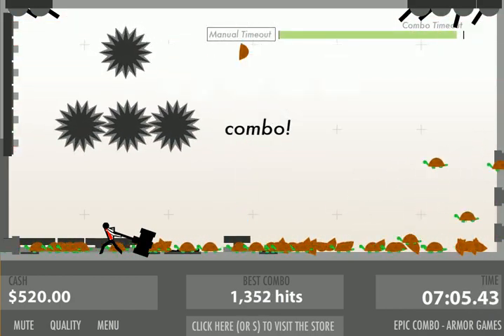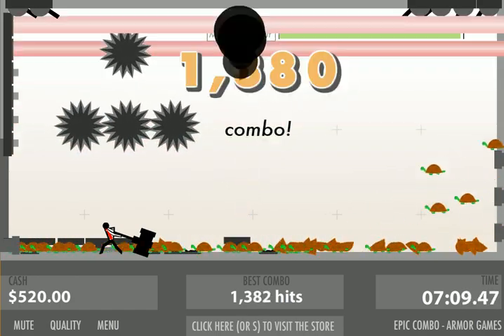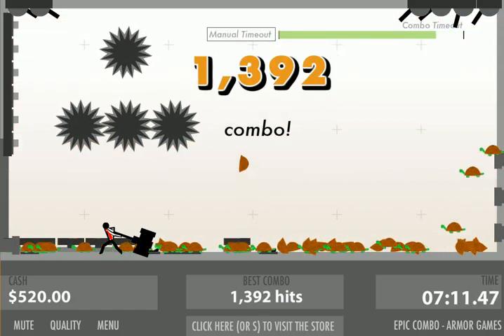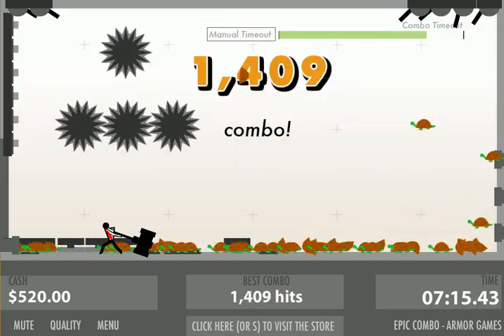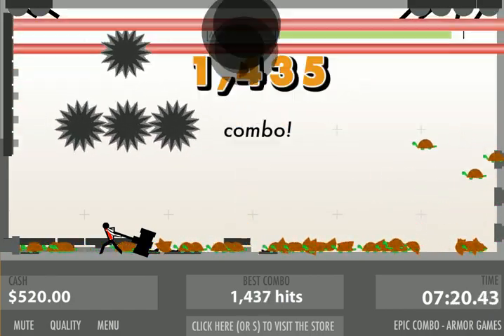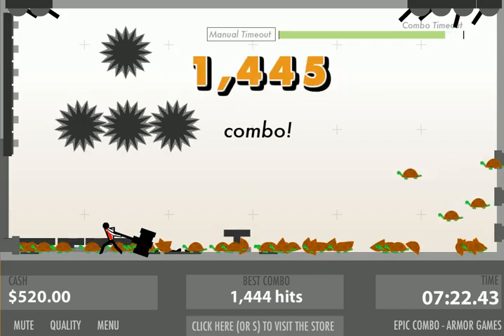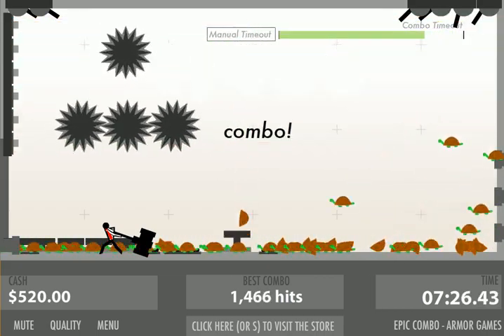I can't swing the hammer at this point, and I'm afraid to go visit the store, because I think it's going to stop the turtle shell from bouncing straight up and down. As we saw in the last video, when I go to the store it seems to kind of just end the combo, because after a few seconds in the store suddenly the money goes up because the combo ends and it just resets.